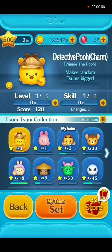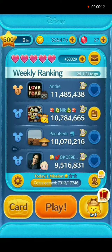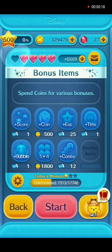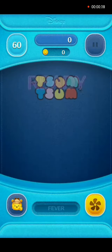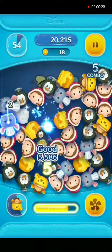Hey everybody and welcome back. In this video I will show you how to use Detective Poo Charm in gameplay. He's a newly acquired Soom so he is at player level 1 and skill level 1, and his activated skill will be to make random Sooms bigger.